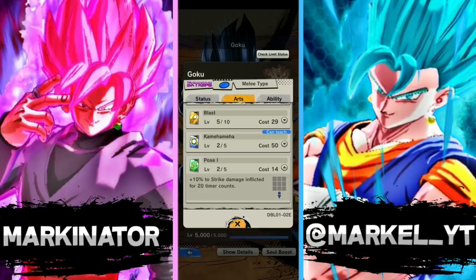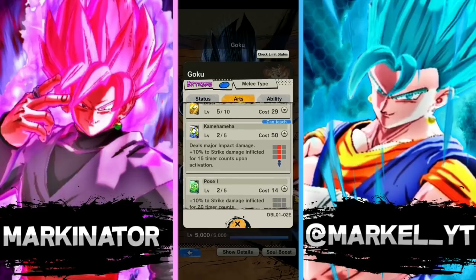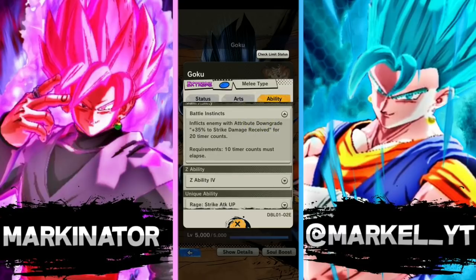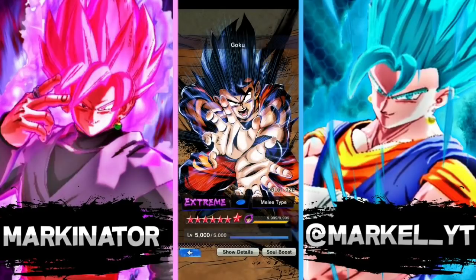His pose gives plus 10% to strike damage afflicted for 20 counts. His blue card gives plus 10% to strike damage afflicted for 50 counts. His main ability gives plus 35% to strike damage received applied to the enemy for 20 timer counts. He only has one unique ability and it's just the rage ability.